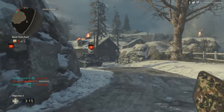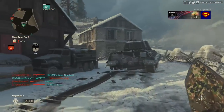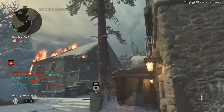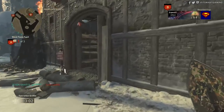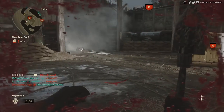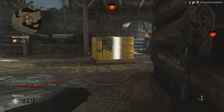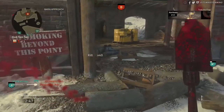There really isn't any cut-and-dry strategy here — just huddle around the objective whatever it may be. You are going to die a lot, so don't let it frustrate you. In War, your KDR does not matter, there are no annoying streaks, and nothing to hinder you. The 200 kills are going to rack up very quickly — I was surprised how fast I was able to do it.